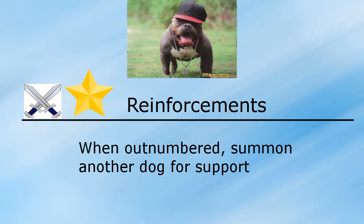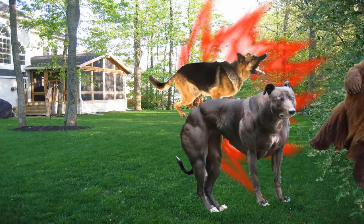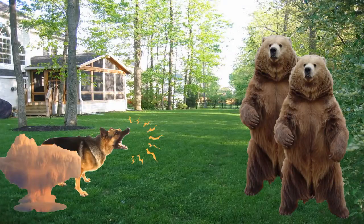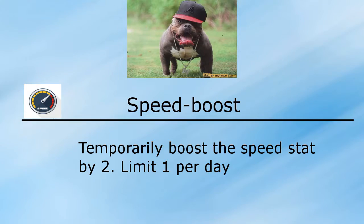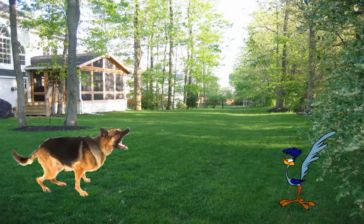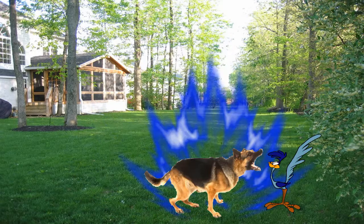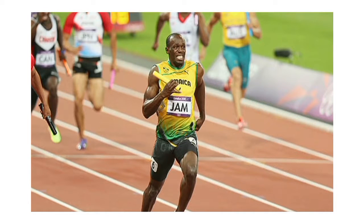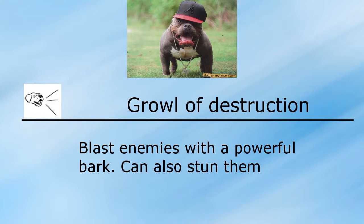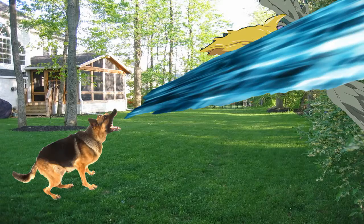When the dog is outnumbered, Reinforcements allows it to summon another dog for assistance — the only drawback is you never know which dog is going to get summoned, so it's just luck. Next, Speed Boost temporarily increases the Speed stat by two to deal with speedy targets, but it can only be activated once, so use it wisely — it will transform your slowpoke into a Saiyan bolt. The last skill is Growl of Destruction, which turns a simple bark into one loud blast that's able to stun flying creatures.